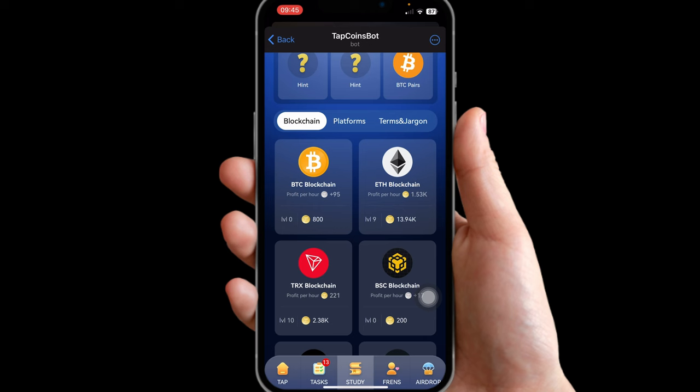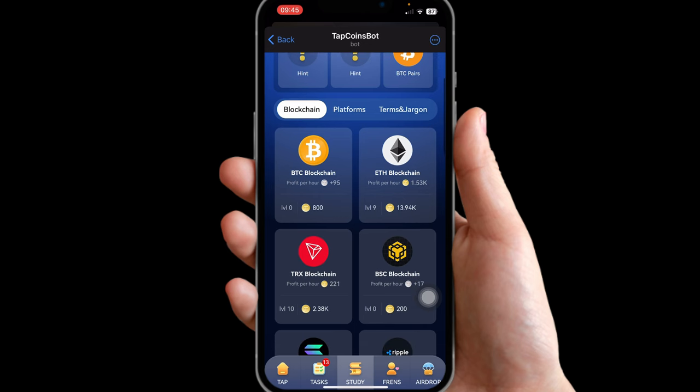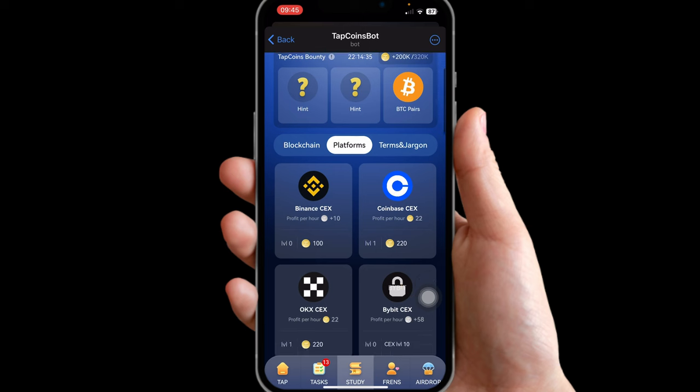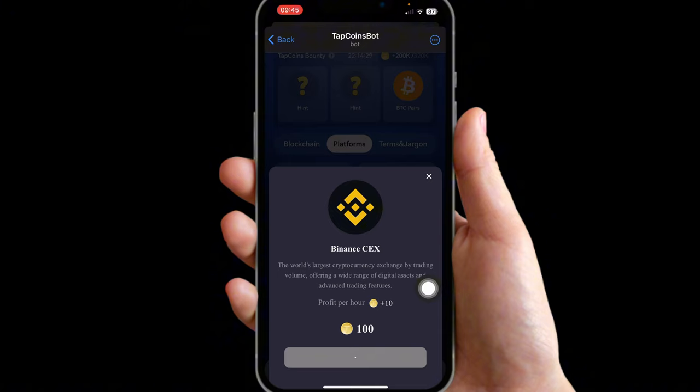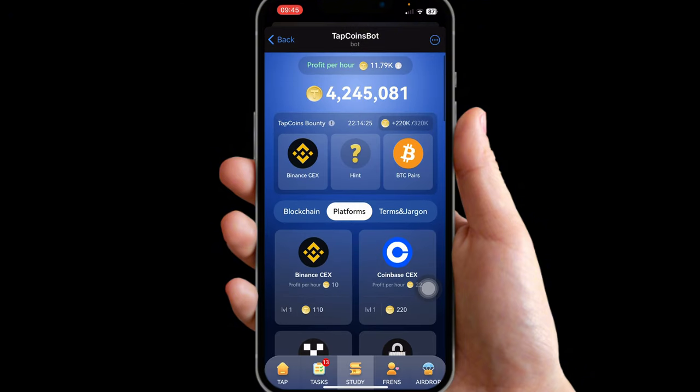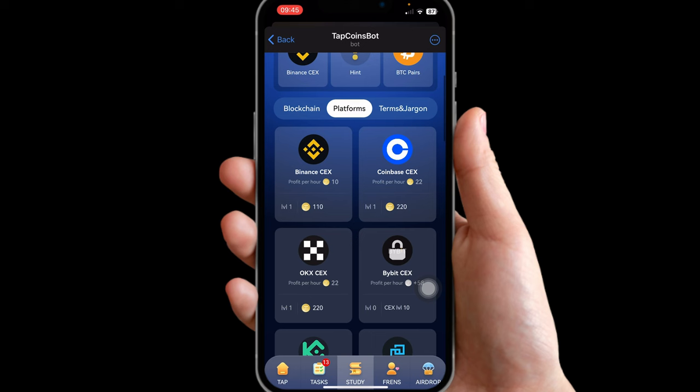The second card on our list is going to be called Binance Centralized Exchange — that's going to be on the Platforms category. Look for Binance Centralized — it's right here. Click on it and we've gotten the second card.